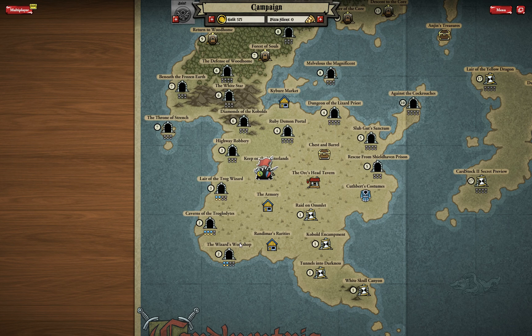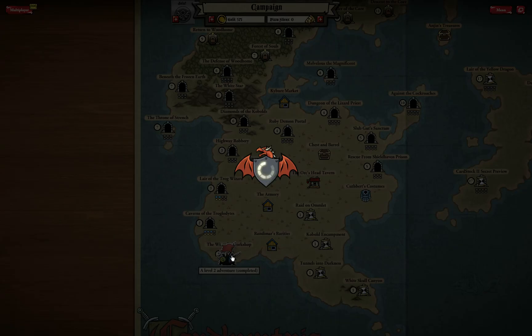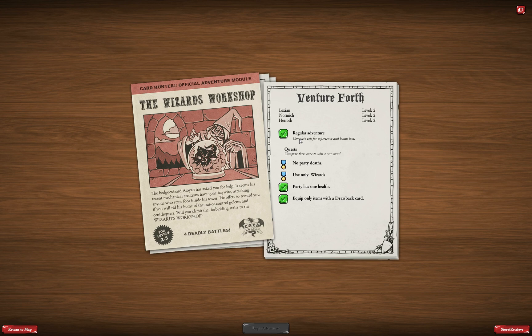Before I go for the first adventure today — the Wizard's Workshop, which is probably the first adventure you should go after in the campaign — I wanted to mention one thing I have discovered. A few hours ago I finished the campaign for the first time, and after I finished the last dungeon, tiny medals appeared under each dungeon.